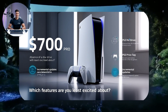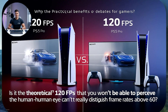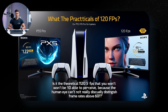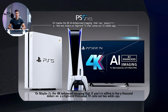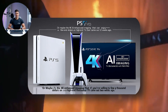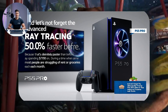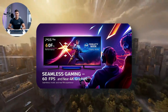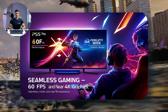Tell me, which features are you least excited about? Is it the theoretical 120 FPS that you won't be able to perceive because the human eye can't really distinguish frame rates above 60? Or maybe it's the 4K AI-enhanced imaging that you can enjoy if you're willing to drop a few thousand dollars on a high-end TV that came out two weeks ago? Oh, and let's not forget the advanced ray tracing that's 50% faster than before.